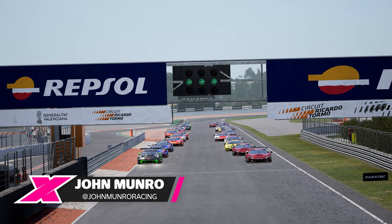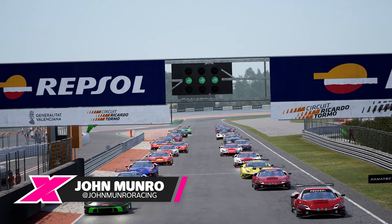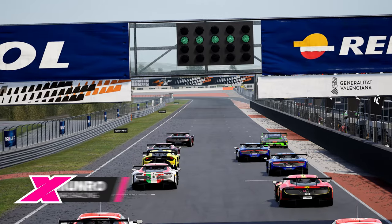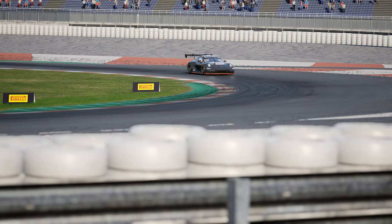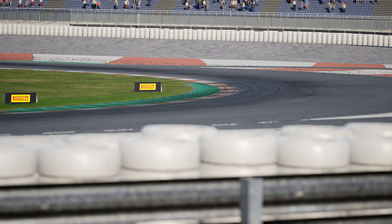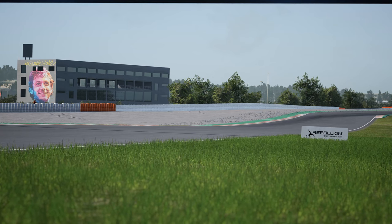Hello and welcome to our latest traction track guide for Assetto Corsa Competizione. Today is the turn of Circuit Riccardo Tormo, otherwise known simply as Valencia. This track is now available for you to buy through the 2023 GT World Challenge DLC pack, along with three new cars.